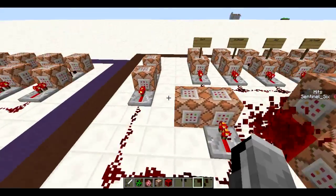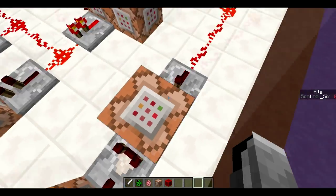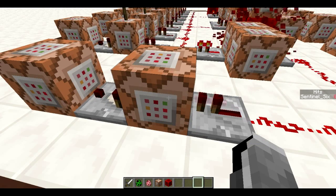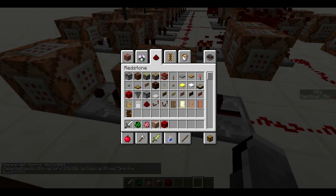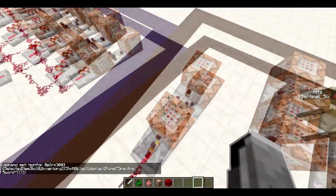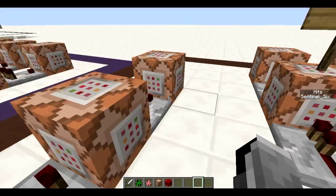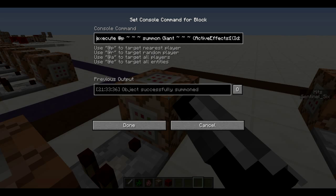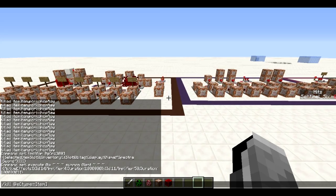Now let's get into how this system works. It's not too big. The way hit detection works — how I detect when you're punching with your sword — the first step is testing if you're holding the sword. I called it the Specter Sword, which is from Terraria, and that's what this idea was originally based on. If you are holding the sword, it will summon a giant that is invisible and has Resistance 50, which basically means it won't die.